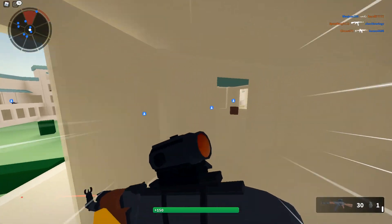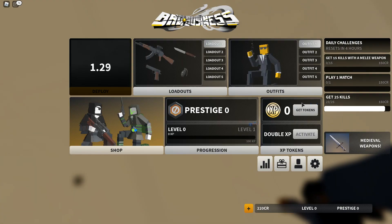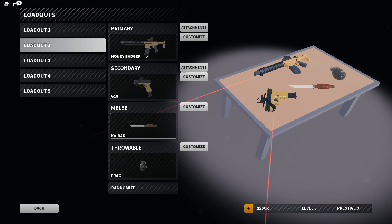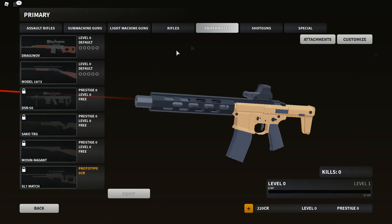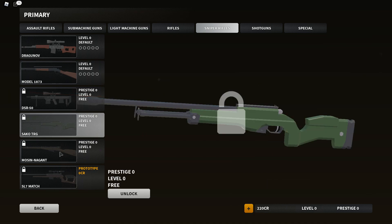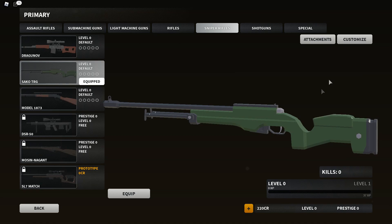One of the more notable changes for this PTR as well is that they've actually introduced a lot of changes to the snipers themselves. So let's just attach the Mosin, for example. But let's go ahead and go over to the sniper rifles and use the Mosin or even the Saka. Let's actually do the Saka first, so let's go ahead and equip that.